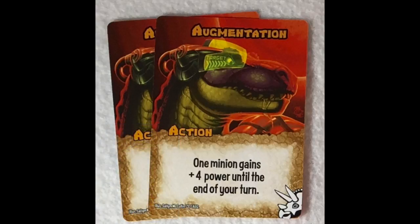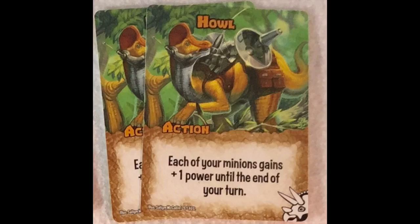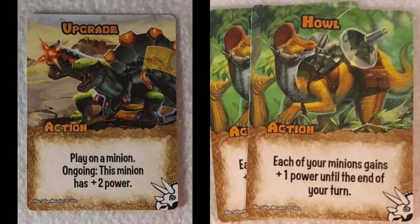I like Jungle Oasis as a base. It only grants you two victory points, which isn't very much, but it's really easy to take, especially for the dinosaurs, because it's only a 12. It's totally conceivable that you could take this base in one turn. Howl gives each of your minions plus one power until the end of your turn; upgrade plays on a minion and gives it plus two power. If you're really only interested in maxing out your dinosaurs, those are great cards.